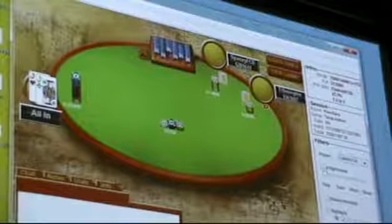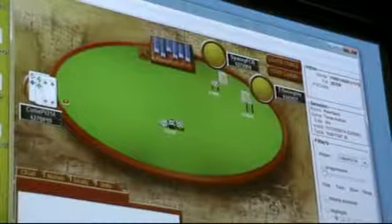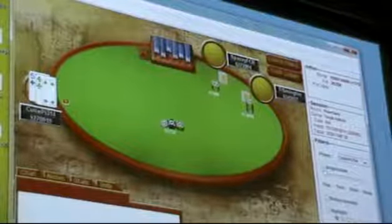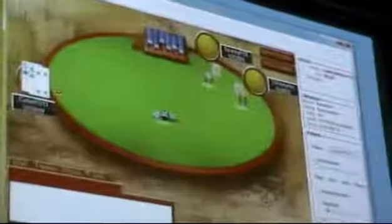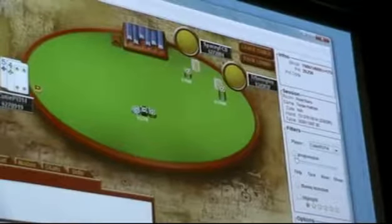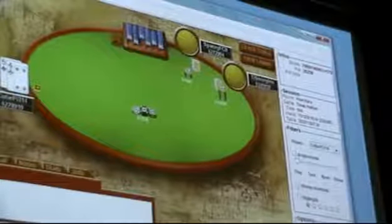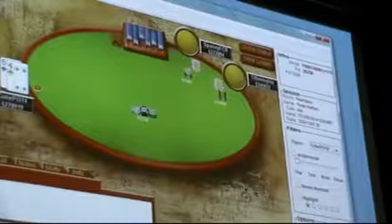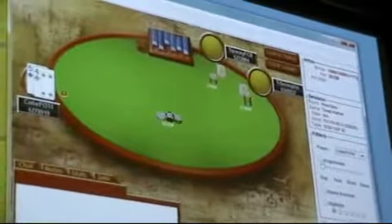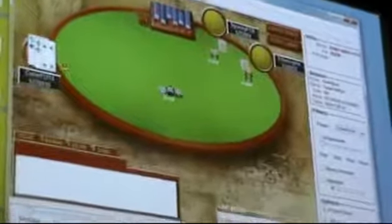He raises here and I just go all-in with jacks — kind of obvious. He folds. As you can see, this whole time there have been very few actual all-in calls where both players call. Every hand is basically one person goes all-in and the other people fold. There's actually very few hands where there's an all-in call, and this is what all high-level tournaments look like. There's not a lot of random play — it's just fold or all-in. This is one of the dynamics because every other strategy is not as good as this one.